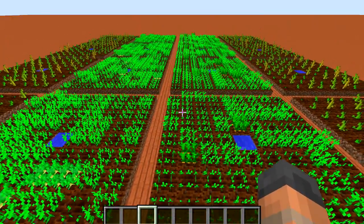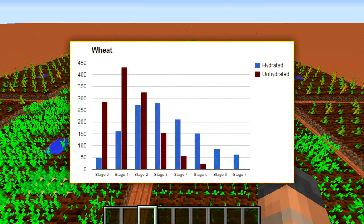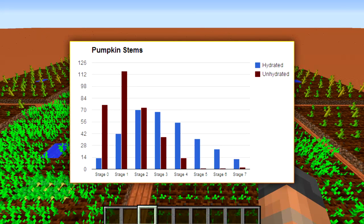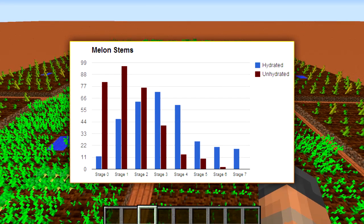After the tests were done I analysed the crops using MC Edit so we could see the growth stages that the crops reached during the test, and this gave me a whole bunch of numbers. So rather than read them out to you I thought I'd turn them into charts so you could see what's going on. And as you can see every test yielded the same pattern in the results, which clearly shows that hydrated soil adds a positive effect on the growth of crops.